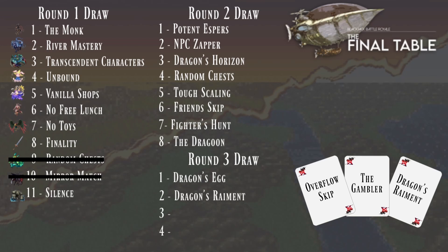The pick is in, and of course it is Dragon's Remnant. We are going Dragons. That means the last four picks of this tournament have been dragon-laden between Fighter's Hunt, Dragoon, Dragon's Egg, and Dragon's Remnant.